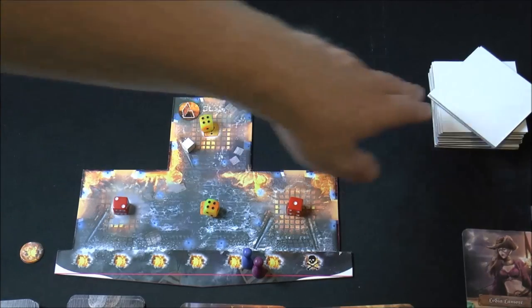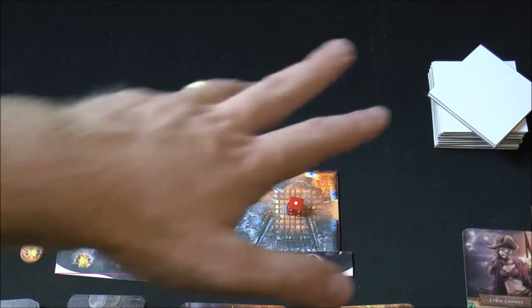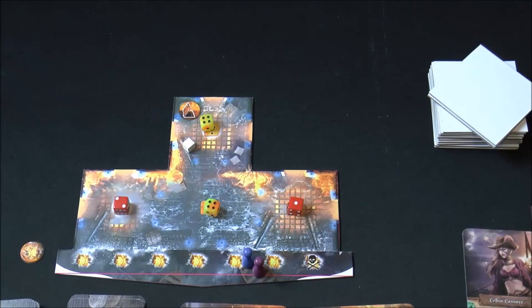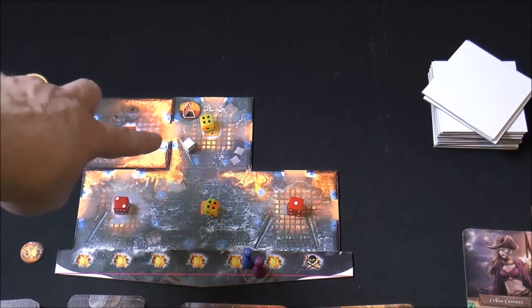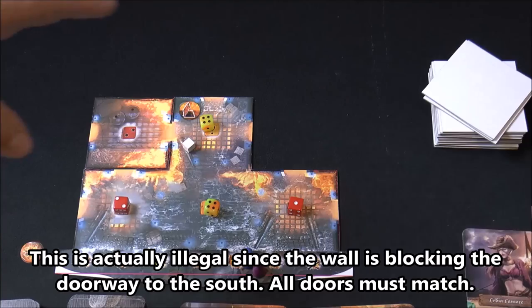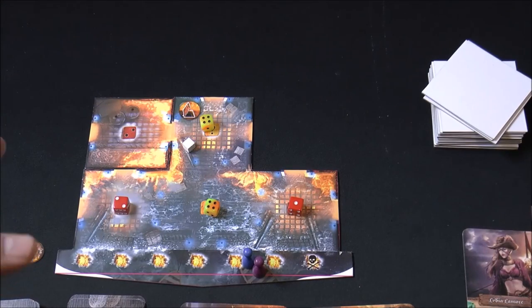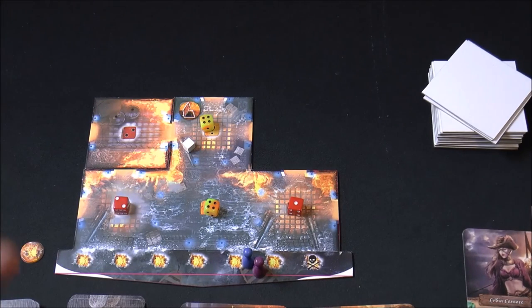The first thing you always do on your turn is draw tiles and explore the ship. For each player in the game, you take two tiles the first turn — so each player explores two tiles at once initially — then just one tile per turn after that. You line up the doorways when placing tiles. Importantly, you must always be able to add a tile to an open doorway; if you ever cannot place a legal tile, you immediately lose the game.